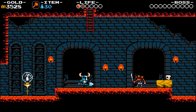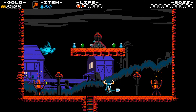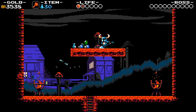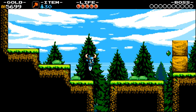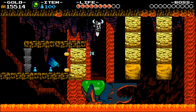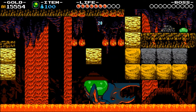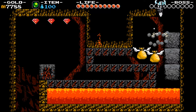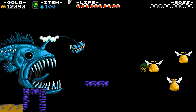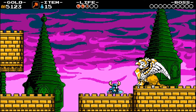Ever played DuckTales? Shovel Knight is similar in that way, where one of the most common ways to get past obstacles is to pogo jump. You can bounce off enemies to get better height, bounce on blocks to get treasure, or bounce on objects to activate other objects that open the way forward. The game offers interesting challenges, sometimes requiring you to navigate deadly traps in unique ways, and the mini-bosses present in each level add to the gauntlet without resembling a sort of checkpoint to break it up.